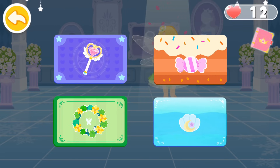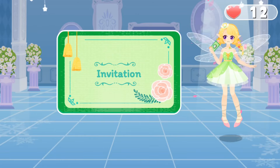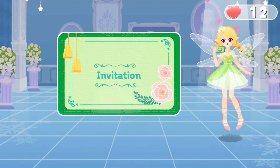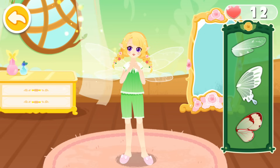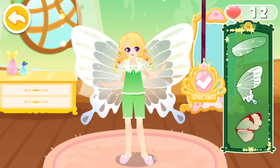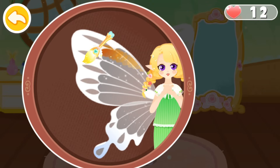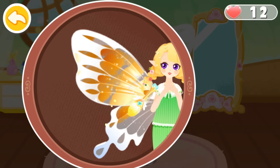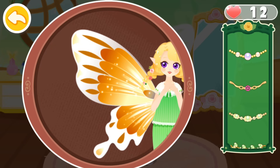Aha! Which dance party is fun, Yabby? Forest dance party! Forest dance party? I'm going to fly on the flower stage, Yabby! Choose a pair of beautiful wings and paint beautiful colors on the wings. Add some decorations.